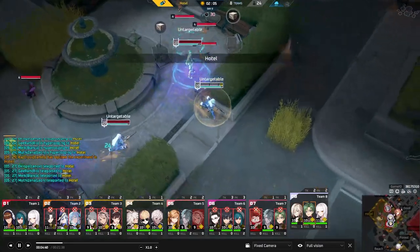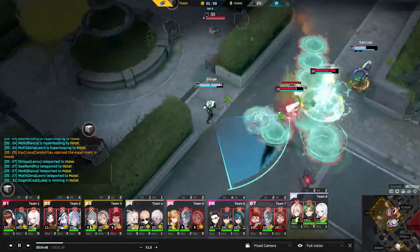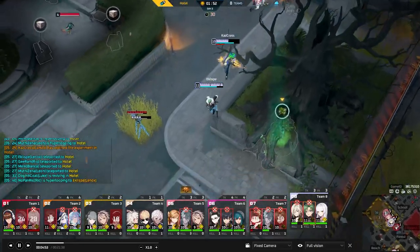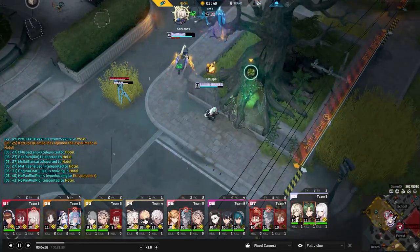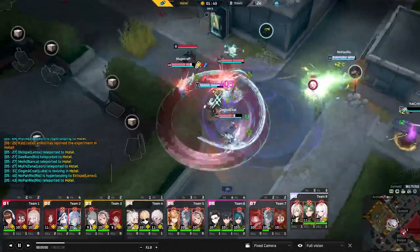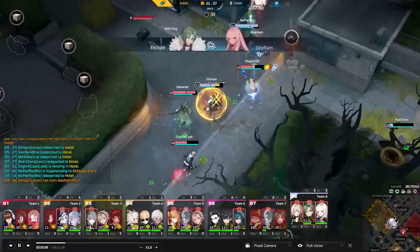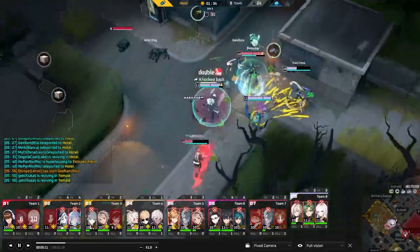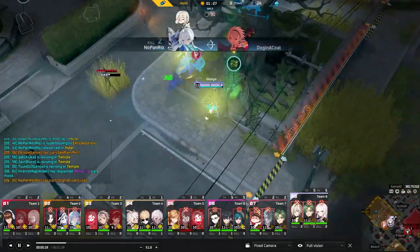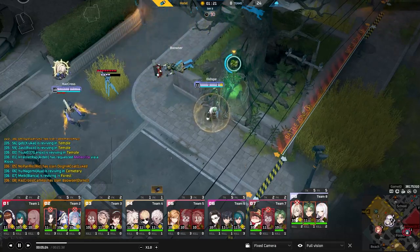The double whip does upwards of 50 true damage every tick, which can start doing upwards of 500 true damage just because you decided to walk around. Plus, it makes marking a target so powerful — your team can basically kill them no matter what. As we just saw with Geram: got hit by the whip, got punished for kiting, got punished for not kiting. It's very hard because every character wants to move, especially with a melee Camillo jumping on you. Stand still and take damage or run away and take damage.